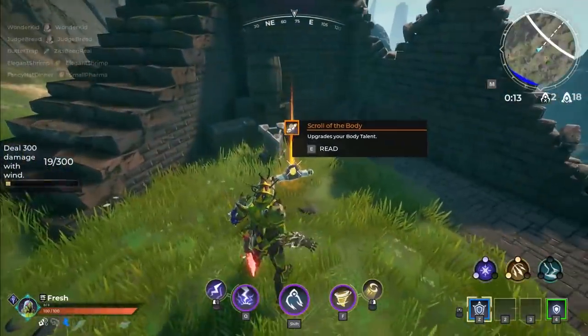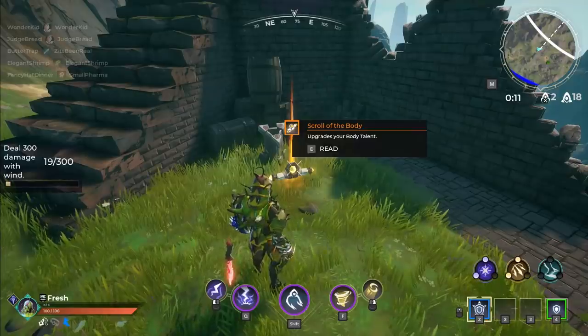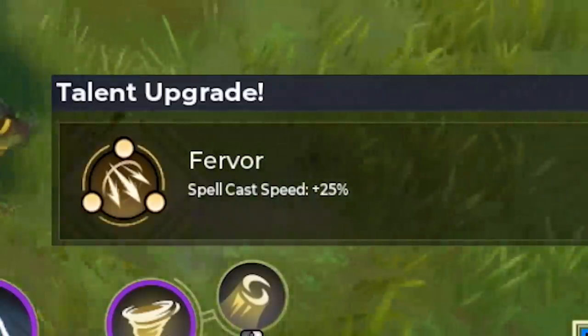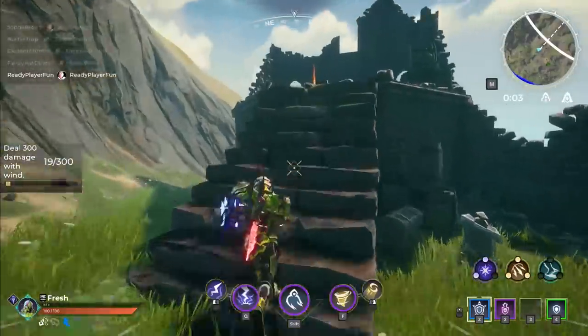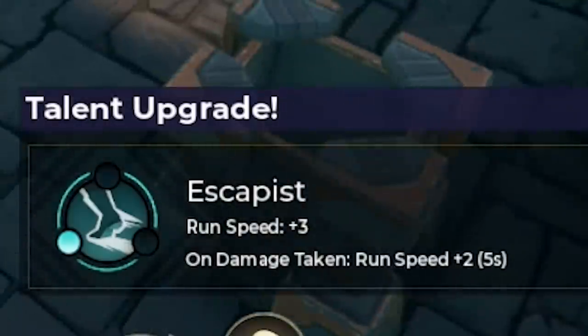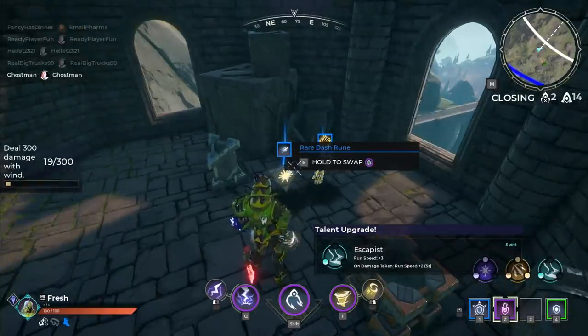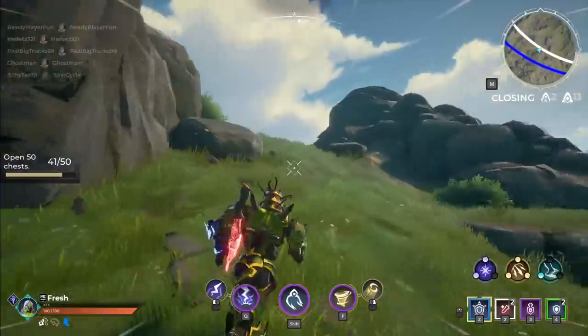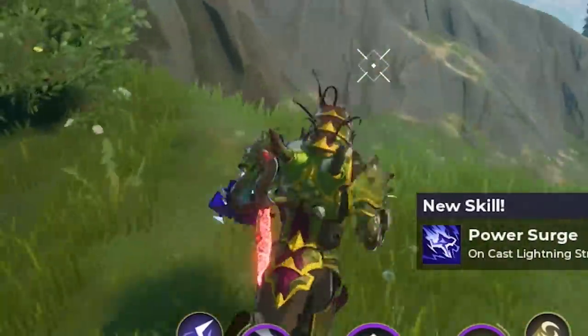What are we upgrading over here? Another scroll of the body. Our spell cast speed is now 25% faster — we do love that. Upgrade that. Our run speed is faster now. I can run faster — we do love that. Still got to face off a bunch of gamers and I can't even put on shield. But the fact that I'm still alive is great.